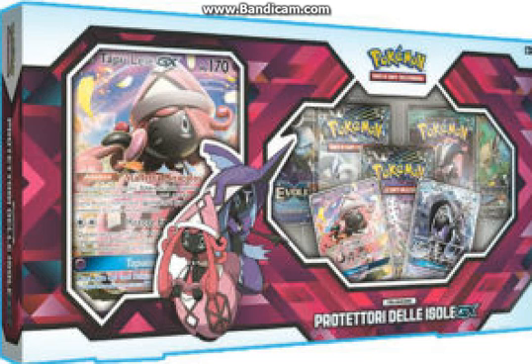It doesn't have Forbidden Light or Celestial Storm in it, which still bewilders me. The Evolutions pack could be Forbidden Light or Celestial Storm. Guardians Rising is fine, Ultra Prism is okay, but there's an Evolutions in this set which is probably going to be expanded by the time this comes out, and there are two sets that aren't in this that are newer. I just don't know — it bewilders me.